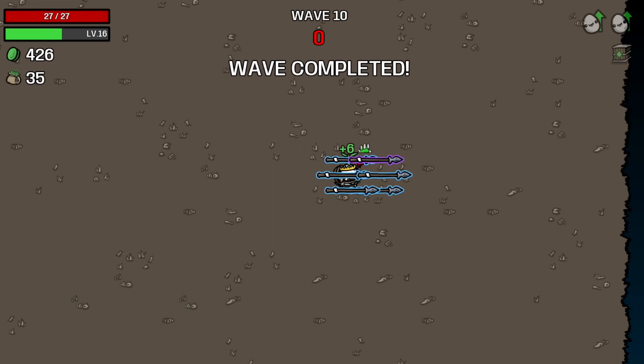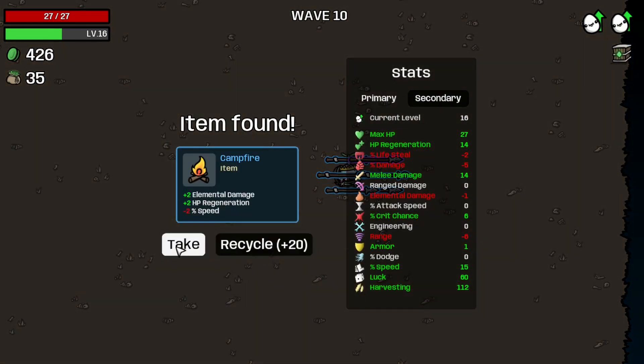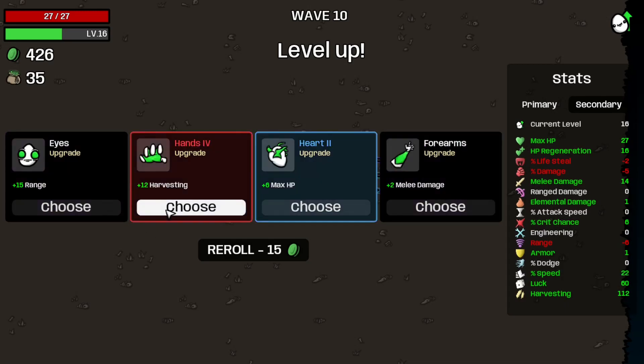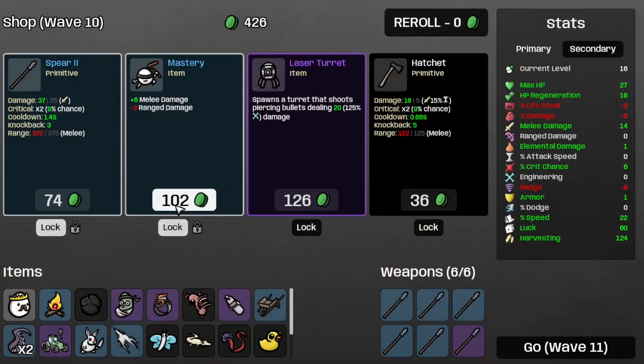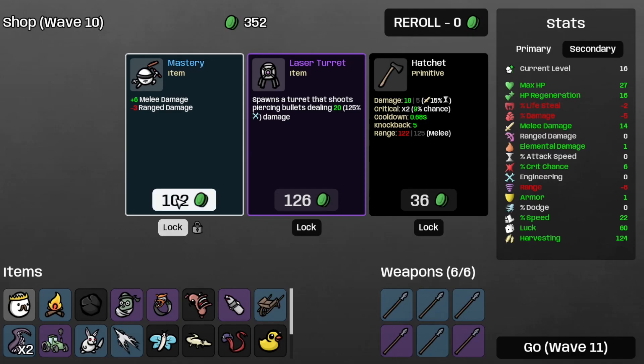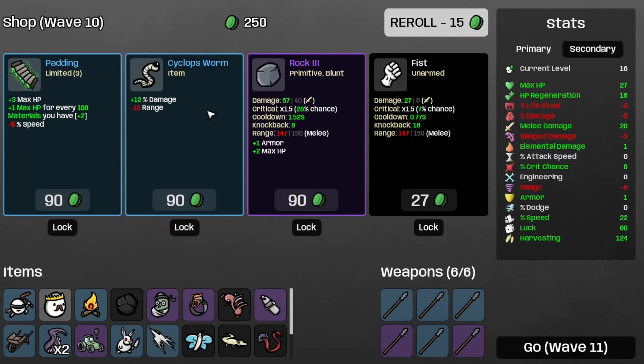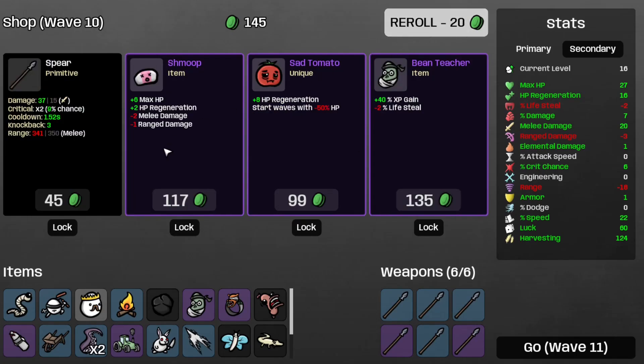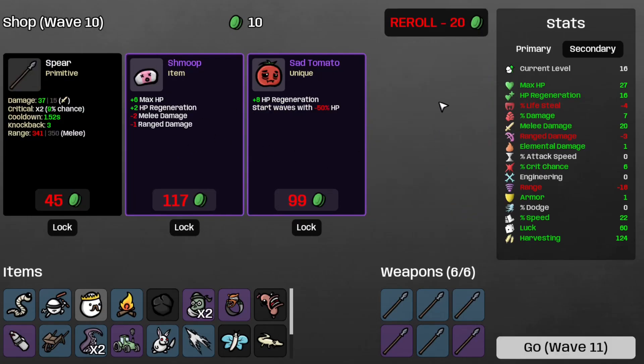Let's take the chance for more regen and elemental damage. Take some more speed. Take the Harvest Seed. Take the Spear 2. Take the Mastery. Take the Sod Cop Sword for more damage. Take the Bean Teacher for more XP. Move on to Wave 11. It's nice that we found the Vigilante Ring at this stage of the game.